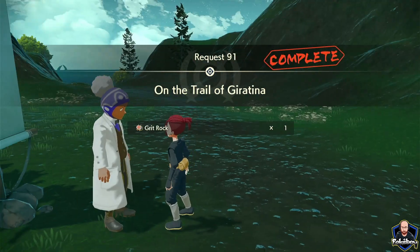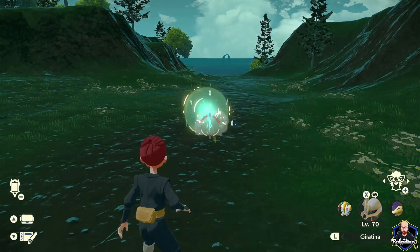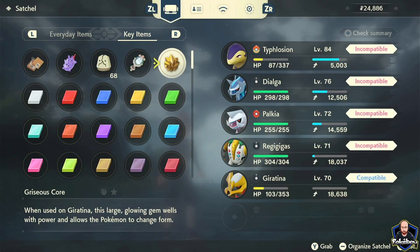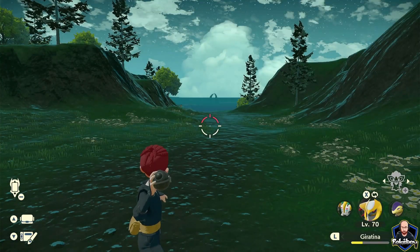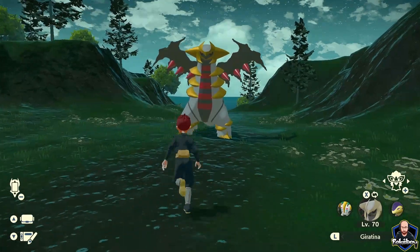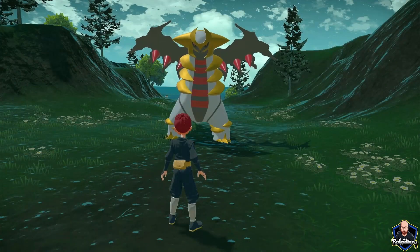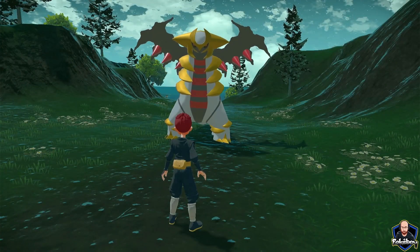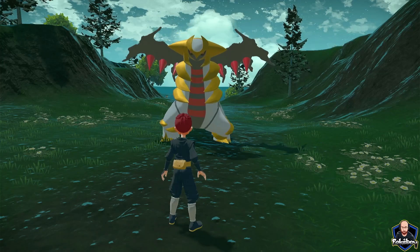And there we have it — that is how you get the quest for Giratina, where you find Giratina, and how you can catch Giratina. Let me show you how to change Giratina's form. We're going to use the Griseous Core on Giratina, and that's going to bring us back to the form of Giratina that we all know and love. You can do that back and forth depending on what your preference is. Thank you for watching — I hope this has helped you catch Giratina, and I can't wait to see what some of those amazing teams look like. Have a great day!